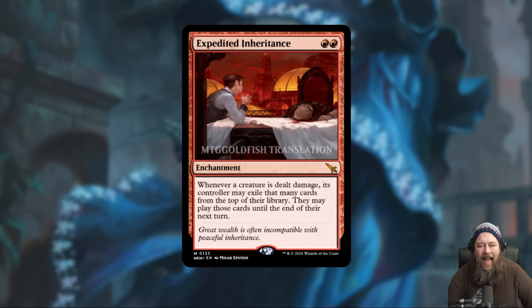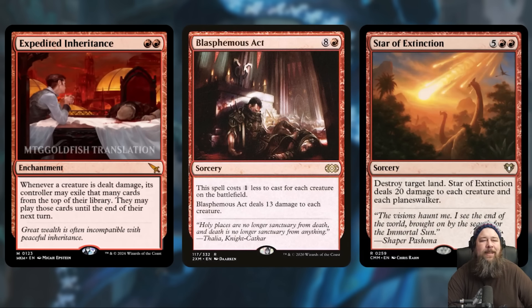We also got a card that I do not know what to make of, which is Expedited Inheritance. Two mana, double red enchantment. It says: whenever a creature is dealt damage, its controller may exile that many cards from the top of their library, and they may play those cards until the end of their next turn. This card is super wonky because it's symmetrical — this works for your opponent and for you. If it only affected your creatures it would be a pretty intriguing source of card advantage, but the problem is it's doing it for your opponent's creatures as well. Doubly problematic — it's a may ability.